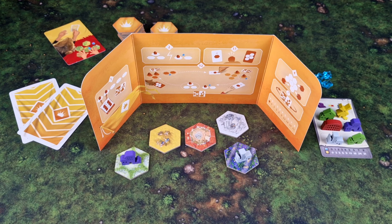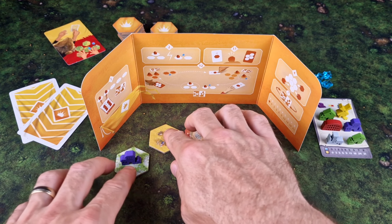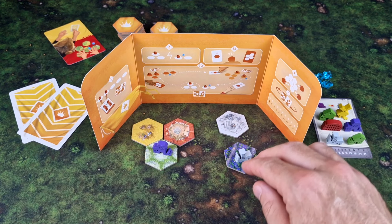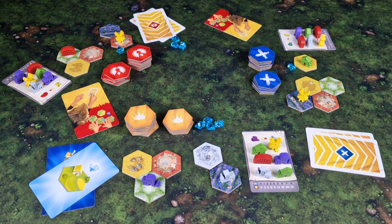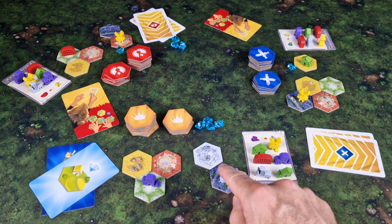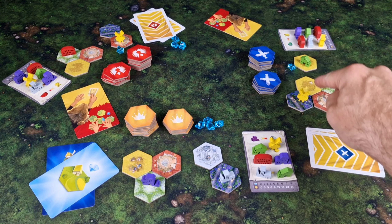This is where the sneaky Roman tactics come into play, where you then shield your land tiles from other players with the screens provided and divide them into two sets. All of this happens at the same time, and the two sets of land tiles a player creates can have any ratio — so here we have a two and a three, but here we have a one and a four.